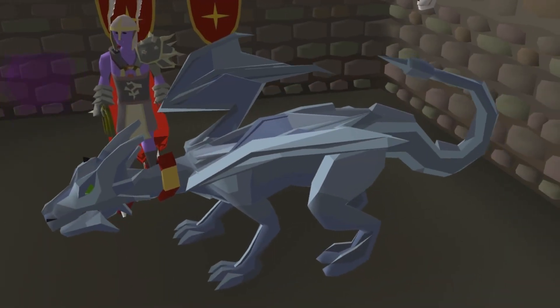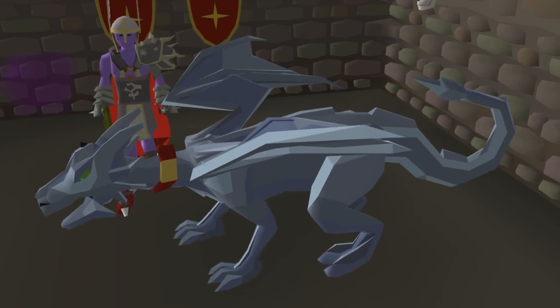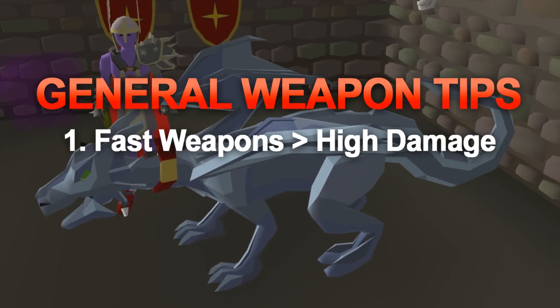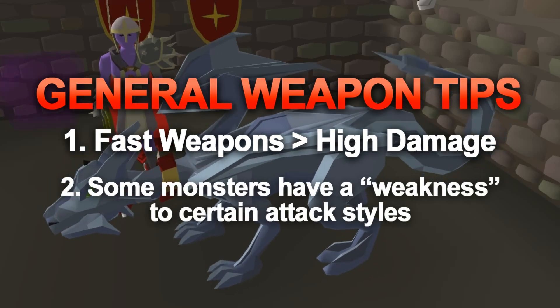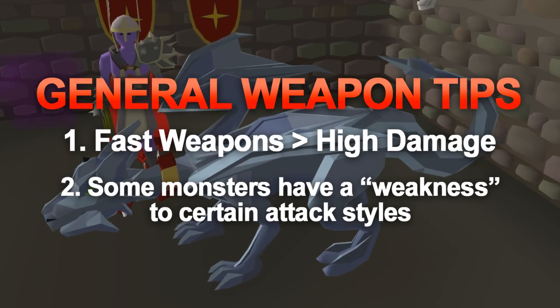In almost all cases of training combat in Old School, a weapon that has a high attack speed is usually the best choice. Slow weapons usually hit a bit higher, but faster weapons attack more consistently and overall will give you a better experience rate and faster damage per second.